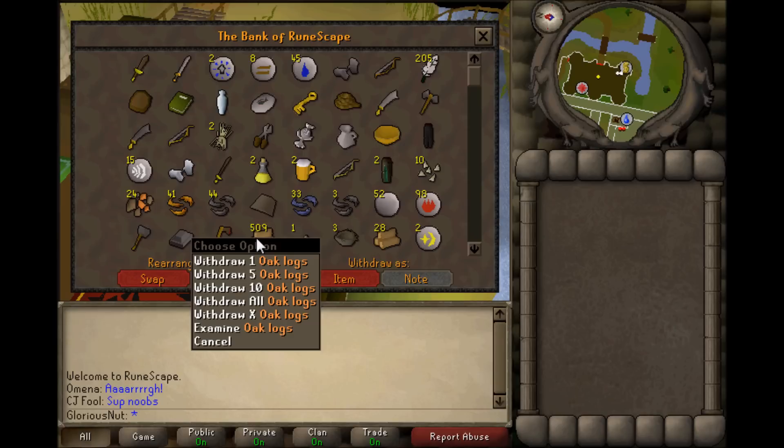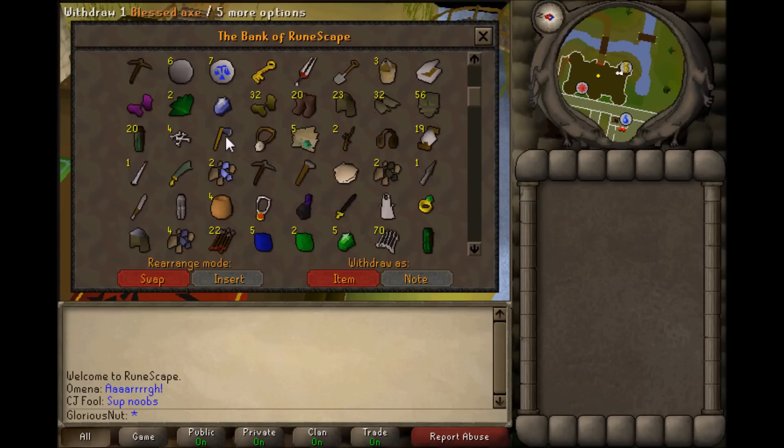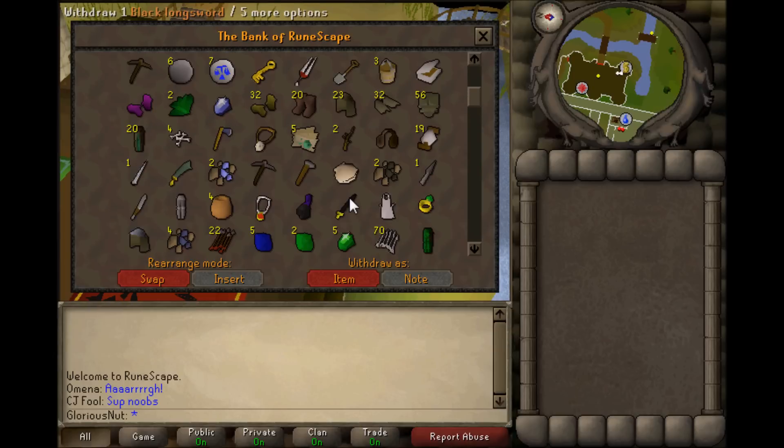Up here the biggest thing is 509 oak logs, which is basically nothing. I might add a scimitar, and yeah, 175 big bones because I've been at the ogres training range.